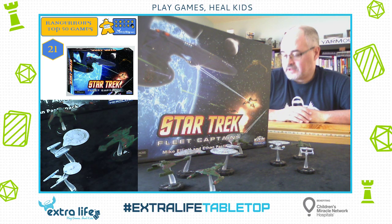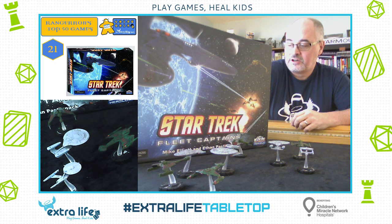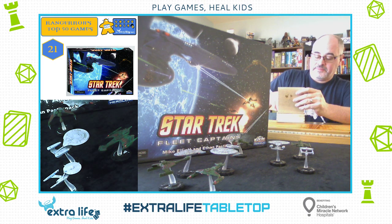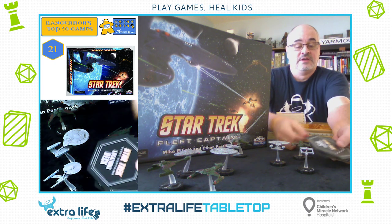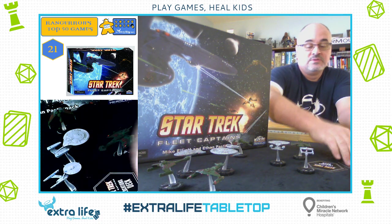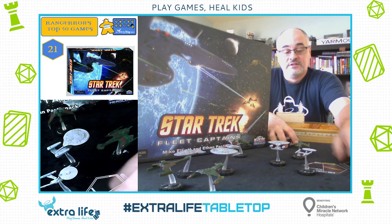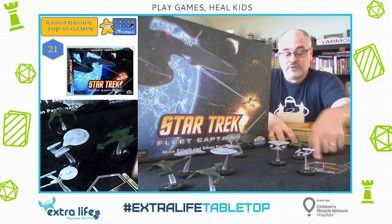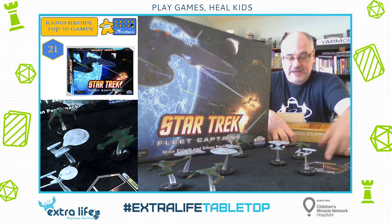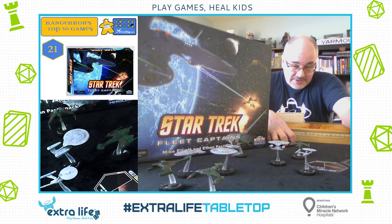There's a stack of hex cards — I'm not going to take everything out — that you'll set up the universe with. You'll set out a map and then move your ships about to explore and reveal. For example, that's a class J planet, and then you roll a die to see if you have an encounter.